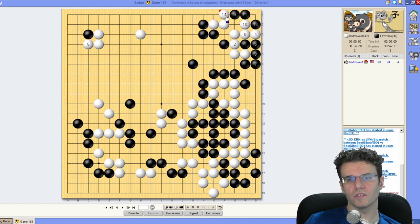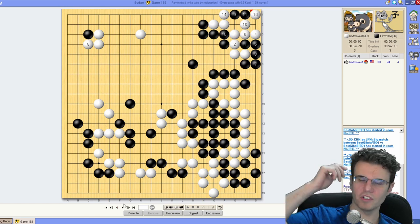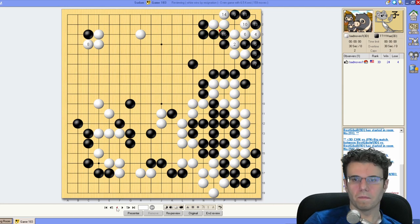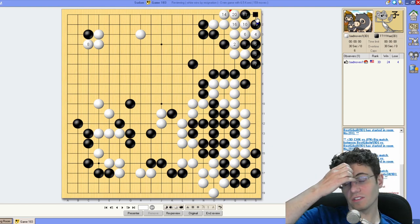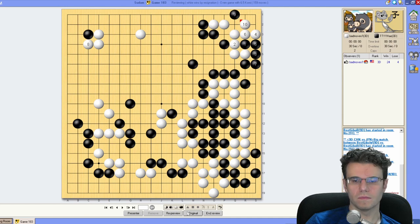Is this a bent four? Yeah, it's bent four — in this case because white has outside liberties the bent four would turn into a ko. Actually white has enough outside liberties so it can't turn into a ko — it's actually just a crush. So white seems fine — it's just hard to continue for black in that corner.